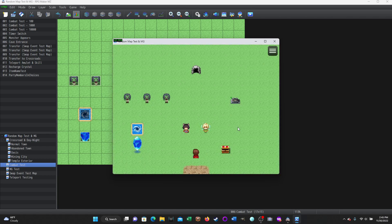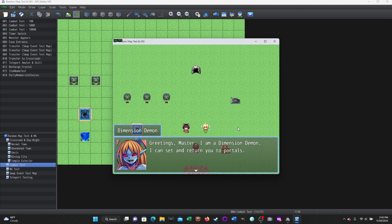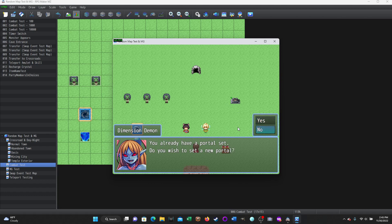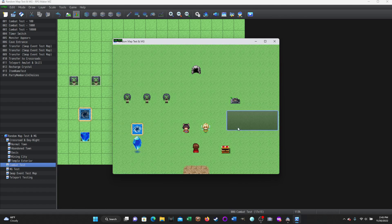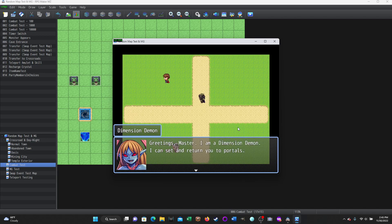If I click never mind, it just exits. Going back in again — same thing, still has seven charges. Now I'm going to choose return to portal, and it says you have not set a portal yet, then it loops back. Now I'll set a portal — as you wish, the portal has been set. Going up here and returning to portal using that same amulet. Now I have six charges remaining — you can see it continues in this vein.